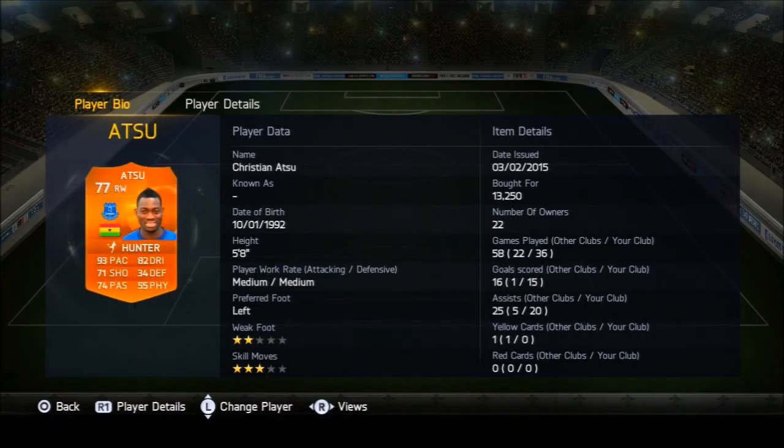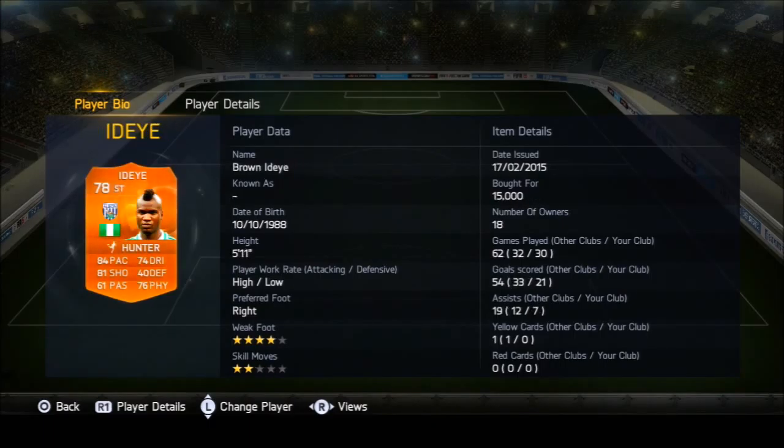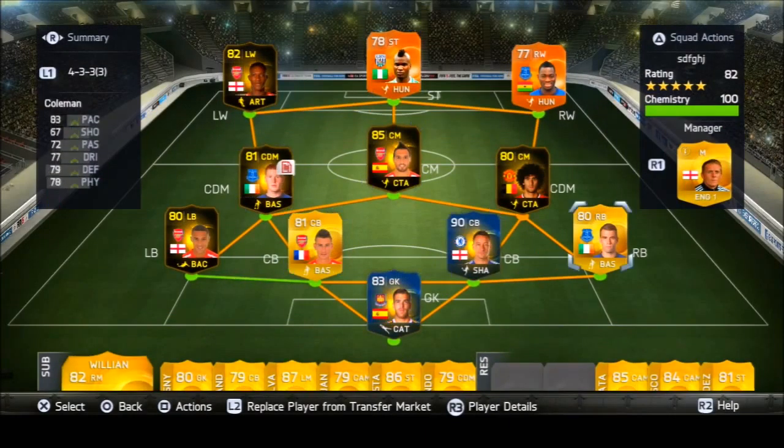Then you've got Atsu, ID, and Welbeck. Atsu scored two goals in five games — he didn't do great, there are better options out there. Welbeck scored three goals in five games and was a pretty good player. There's not many good left mids in that position — Hazard's probably a lot cheaper now so you can get him, he's personally the best left mid I've used in this game, but Welbeck probably comes second or third. Then you've got ID, who is a very very good player — I used him at the start of FIFA as a cheap beast. He scored seven goals in five games, which is great. That's the end of the squad builder intro — I hope you guys enjoy the goals and I'll see you in the review part at the end.